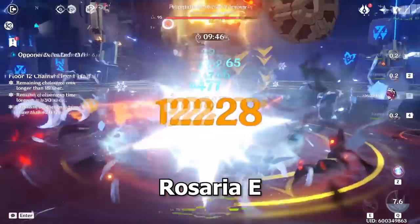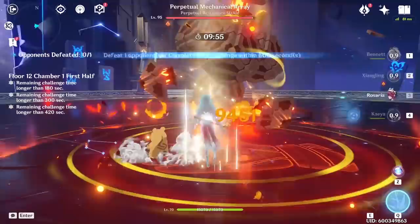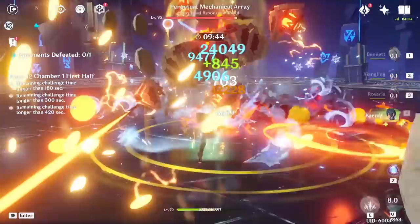At this point, switch back to Rosaria to cast her Elemental Skill to generate Cryo energy for the next rotation, and likewise cast Kaya's Elemental Skill. Notice that each of these attacks is able to melt due to Pyronade's rapid Pyro infusion — you're able to melt every single attack, including Rosaria's Elemental Skill and Kaya's Elemental Skill, doing a bunch of damage.